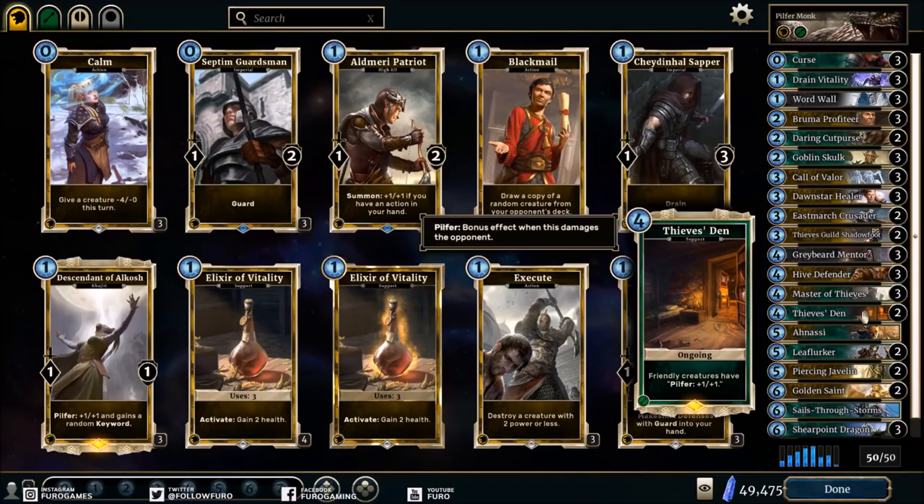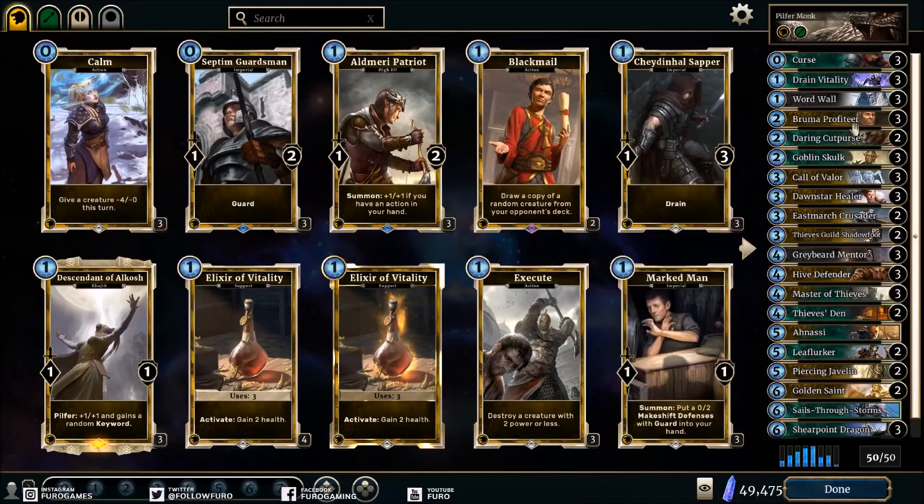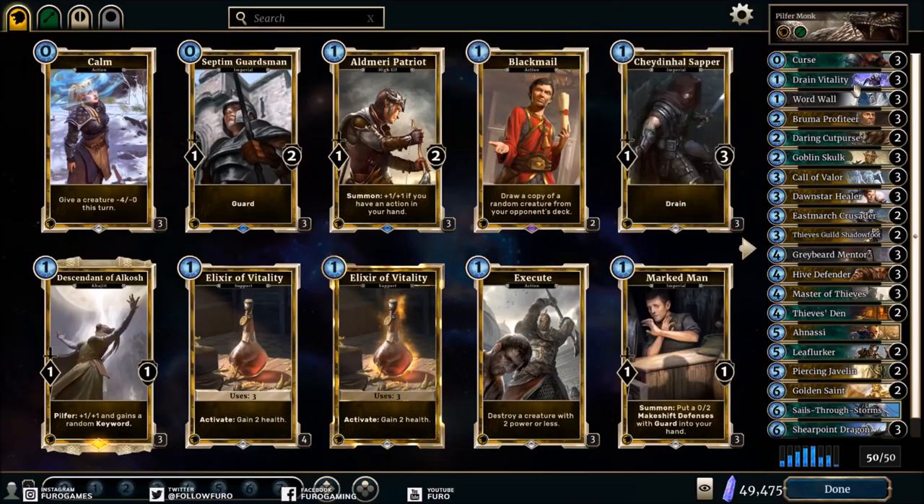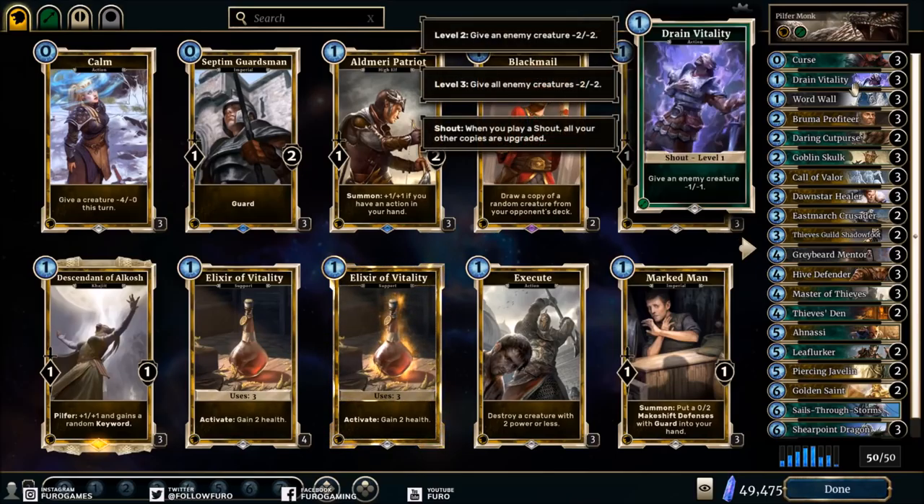It's totally cool when you have a board full of creatures and then boom — Master of Thieves and Thieves' Den — everything can attack again. That comes as a surprise for your opponent and deals a lot of damage. To make it work even better, we are running some shouts alongside. We have the Word Wall to buff our shouts. For shouts we have Drain Vitality, which is kind of our destruction tool: give an enemy minus one minus one, level two is minus two minus two, and level three gives all enemy creatures minus two minus two.